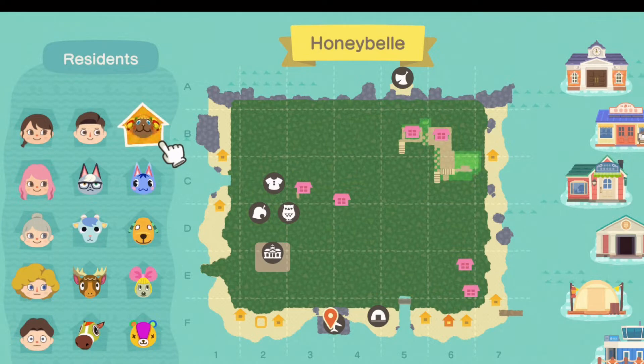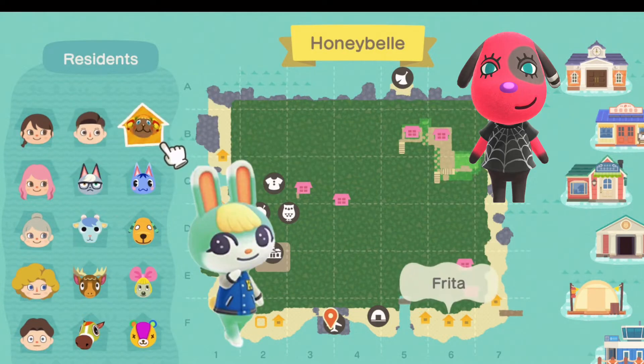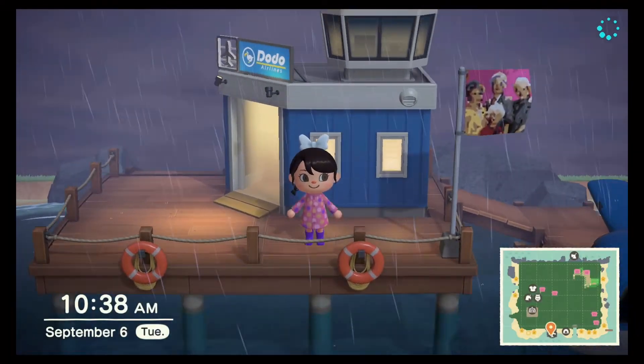Let's see who we can find today that would be a city core type of villager. We have a ton of lazies on this island right now, so it'd be great to find either a normal or a grumpy type. I really like Cherry — she'd be a great addition. I've also been wanting Sasha for so long. He's a 2.0 villager and I've never come across him in villager hunts, so I'd really love to have him.